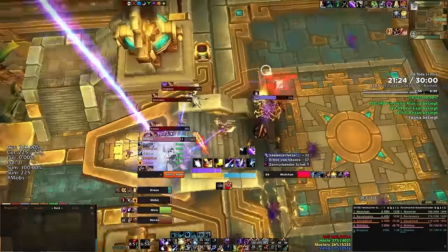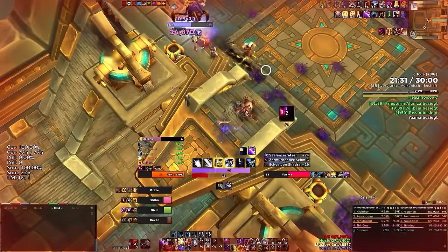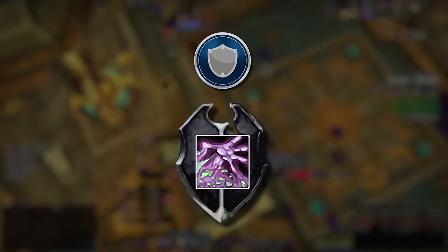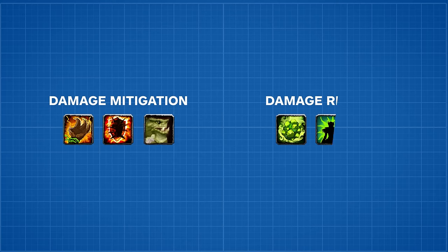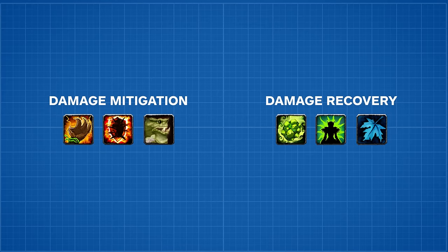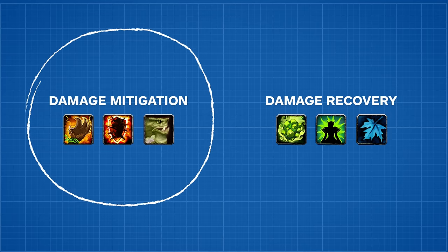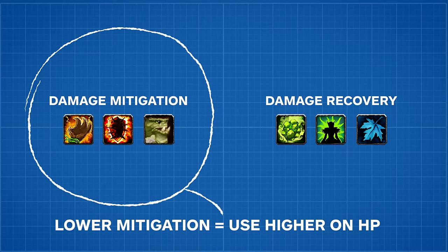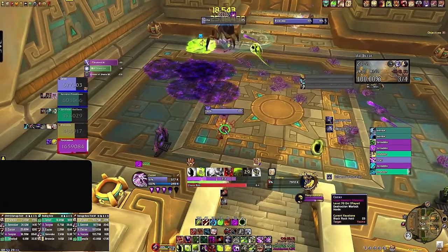The next mistake is universal on every role: not being proactive with defensive cooldowns. This is such an important issue for ranged classes simply because you are designed to be squishy. Most defensive cooldowns split into two categories: damage mitigation, which reduces incoming damage you will take, and damage recovery cooldowns, which help you recover from damage already taken. The only way to get value out of damage mitigation is to use them before damage happens, and the lower the damage reduction they provide, the higher HP you need to use them — especially on squishy specs. Proactive defensives are absolutely needed for this season's bosses.